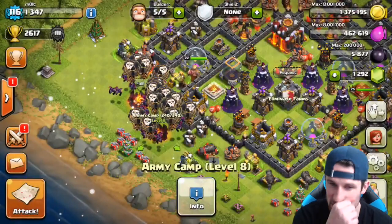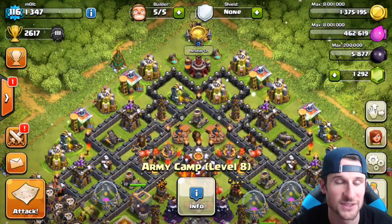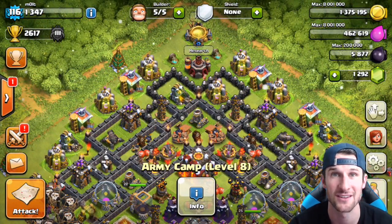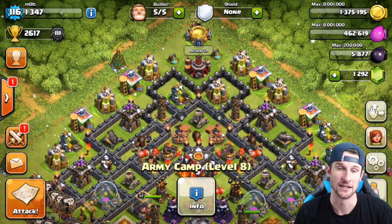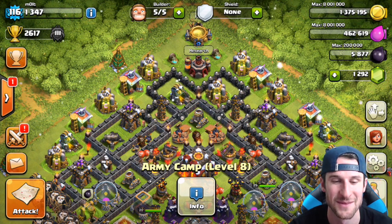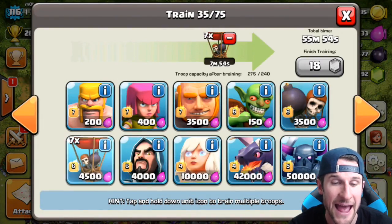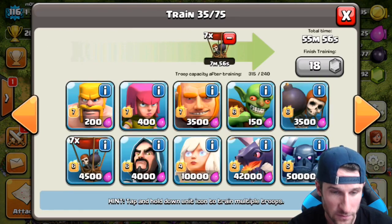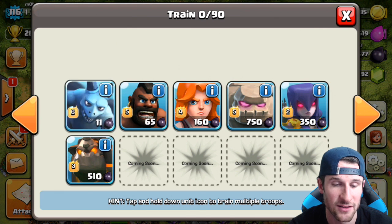We've got our 40 minions and our 32 balloons. We've got both of our heroes up and everything is boosted and rolling. Definitely make sure that y'all take advantage of the one-gem boost going on for New Year's, because it's ridiculous — you get so much extra loot from it. Boosting your barracks is so good; it doesn't take that long at all to train up, especially if you use Barch.